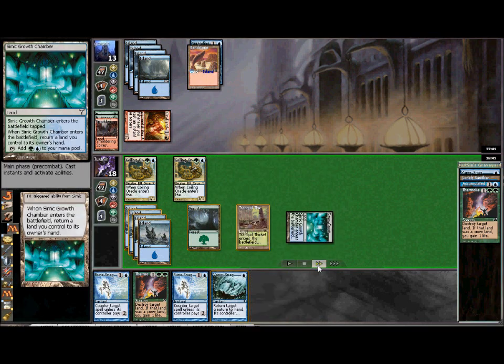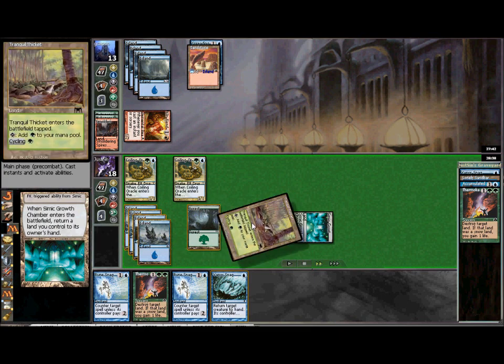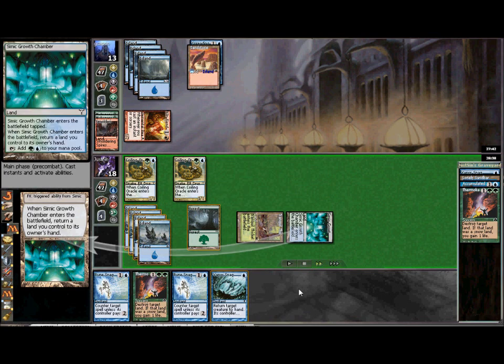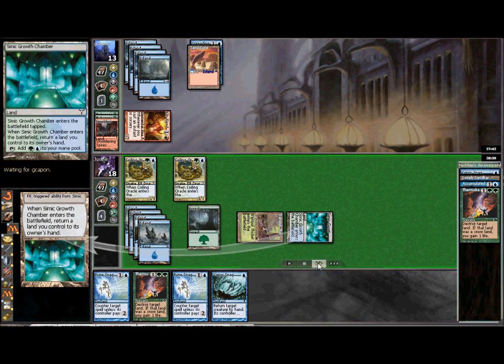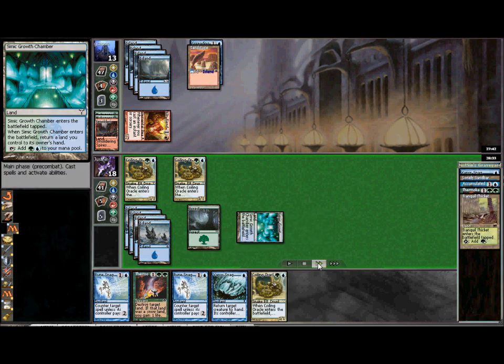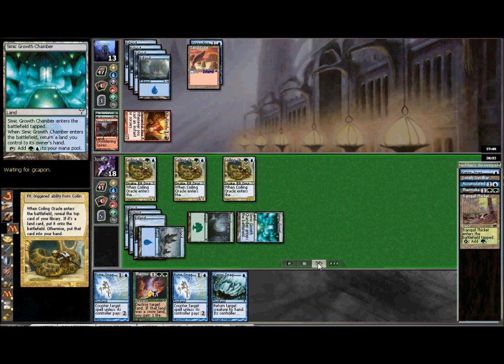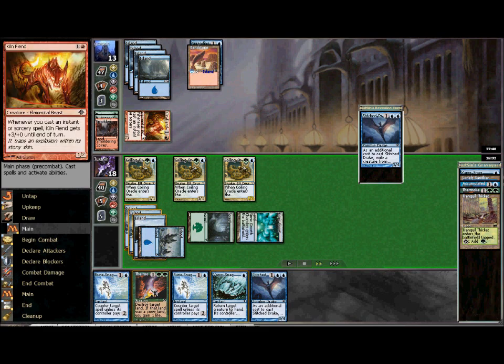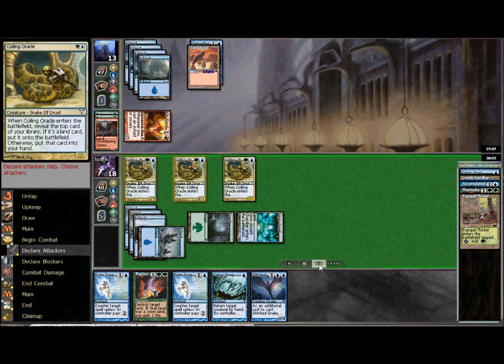We luck into our Simic Growth Chamber. When you play it, before the bounce trigger resolves, tap that land for green mana in response — this way you don't have to tap your other green source. When it returns to hand, you can use the mana it produced to cycle itself. This nets us a new Oracle off the reveal, so we're sitting good again with another chump blocker. At this point you could leave two Oracles open to block and actually kill the Fiend — unless he plays a Growth, the triggered ability only raises its attack power, so it'll need a Growth to survive trading with two Oracles.